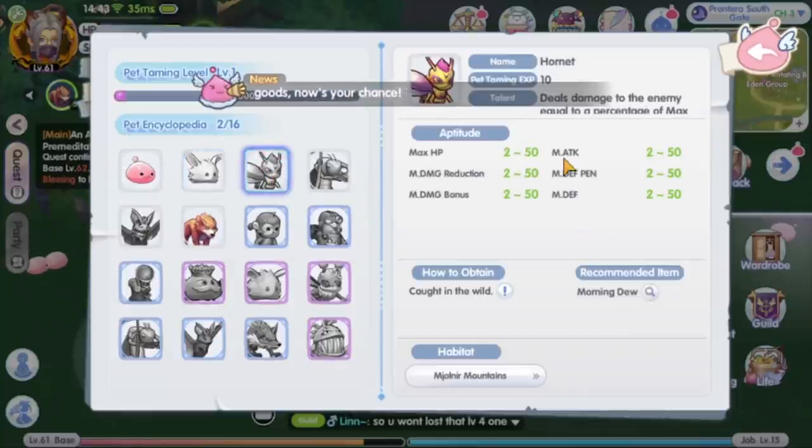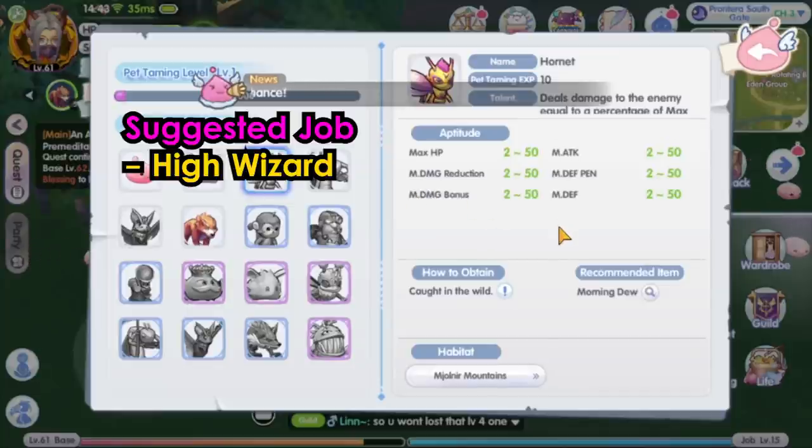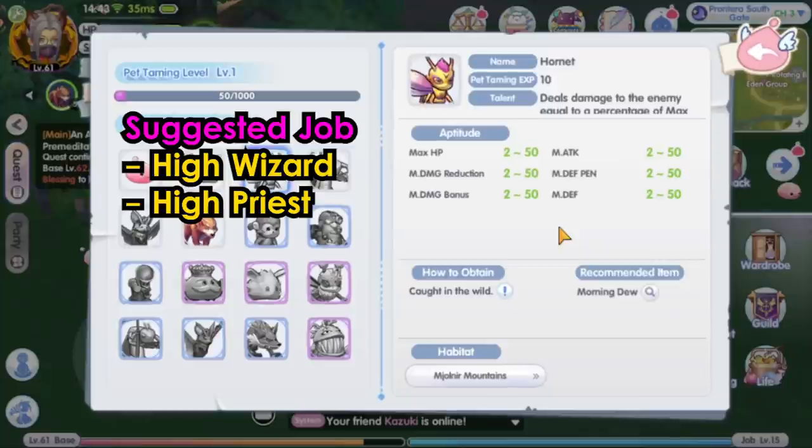Next, the hornet has magic damage and magic defense stats. This pet is suitable for magic damage DPS classes like high wizard and high priest.